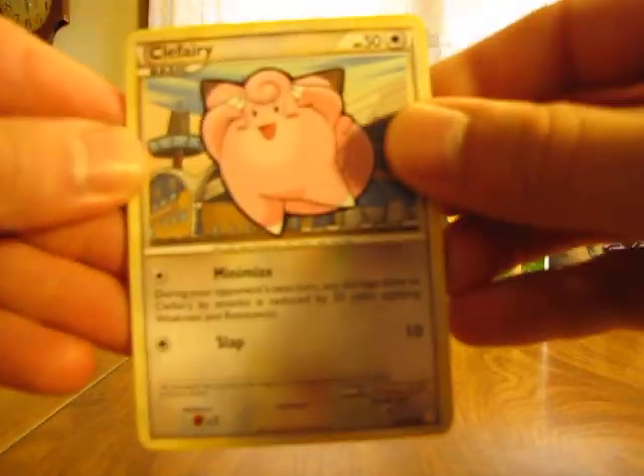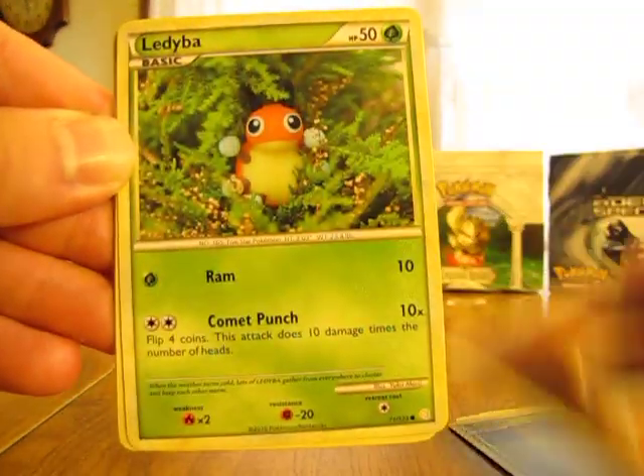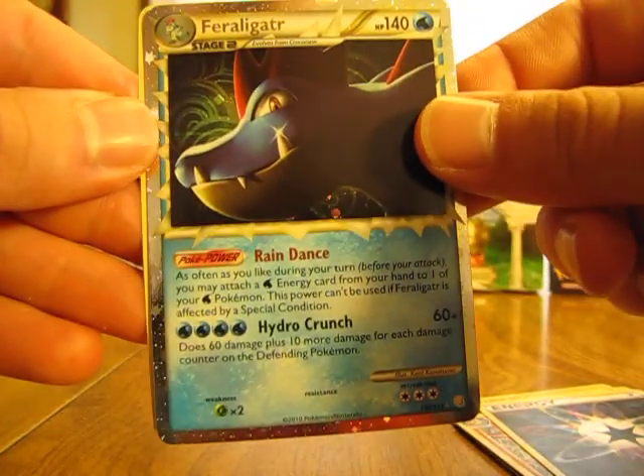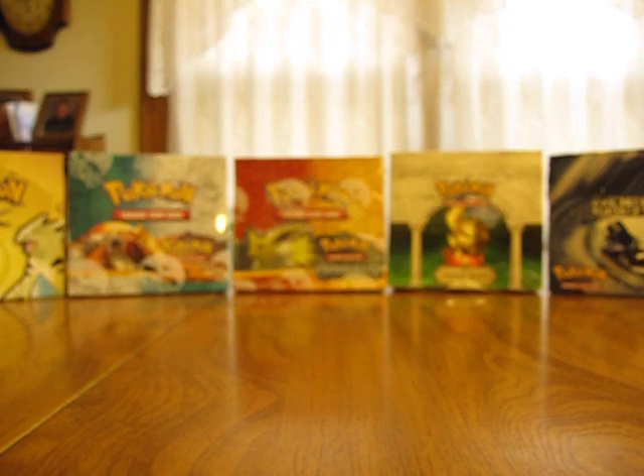Hopefully I didn't get all the super rare cards in the first half. So we have a Clefairy, Staryu, Sunkern, Fighting Energy, Lediba, Flaffy, Quilava, Rainbow Energy — there's a Feraligatr Prime, that's a nice one right there — and Meganium. So I have four Primes in the box so far. Maybe I'll get six if both sides of the box are equal.